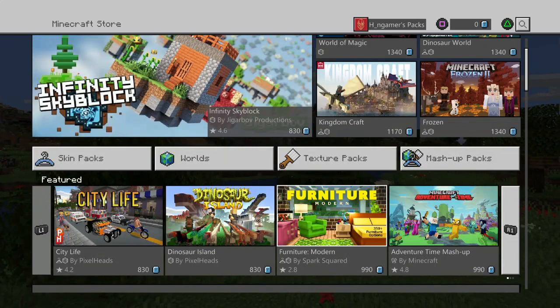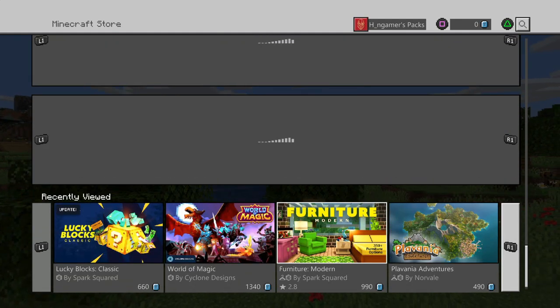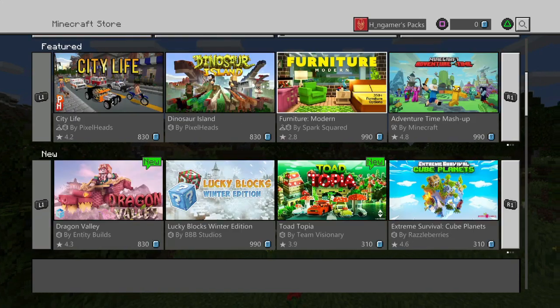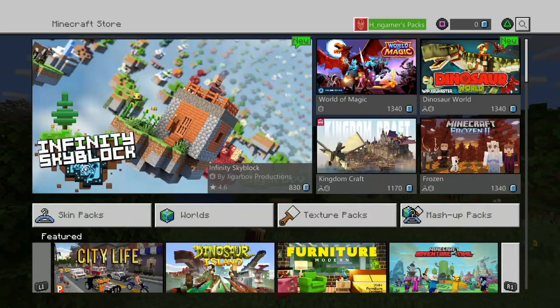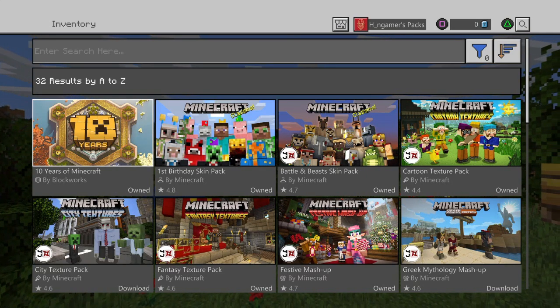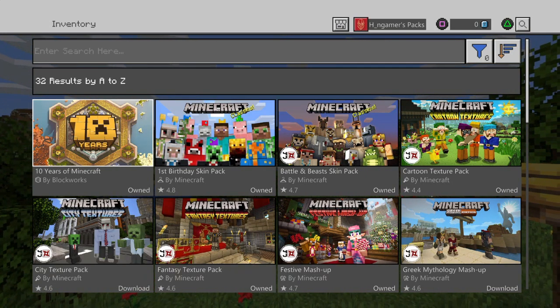Once you get to certain sections of the actual store, I'll show you all the free stuff you can get at this time. For example, you can get the 10 Years of Minecraft pack for free.